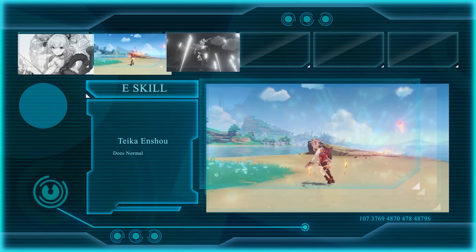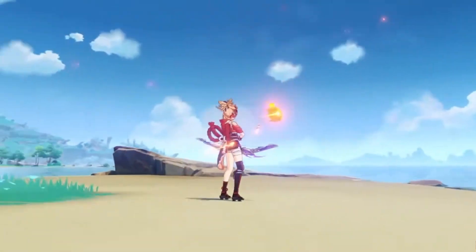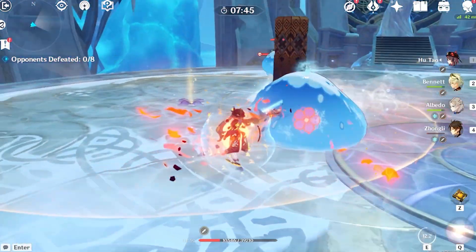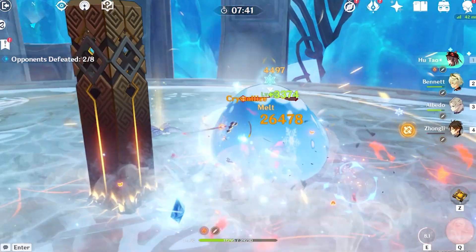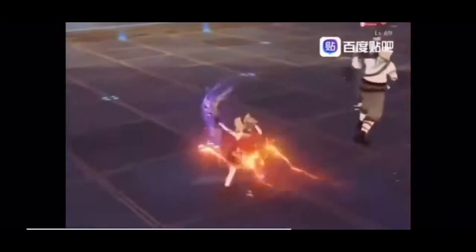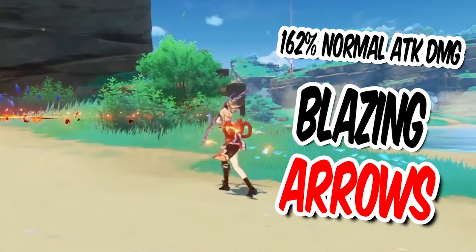Taking a closer look at her E skill — this skill is similar to Hu Tao's E in that the effect converts the character to do only pyro damage. For Hu Tao's E, she uses it, loses health, and then does only pyro damage with her normal and charged attacks. For Yoimiya, she'll go into a fire dance mode where all of her normal attacks will be converted to blazing arrows, dealing pyro damage with increased damage that comes with the skill.